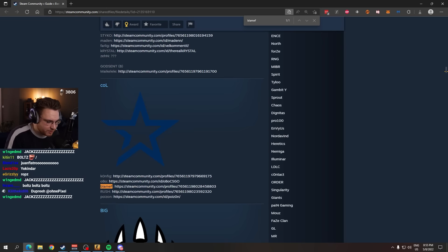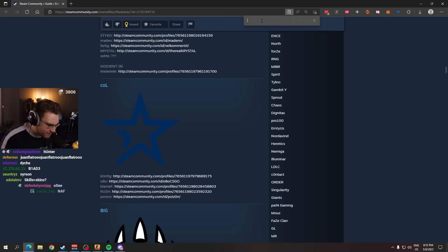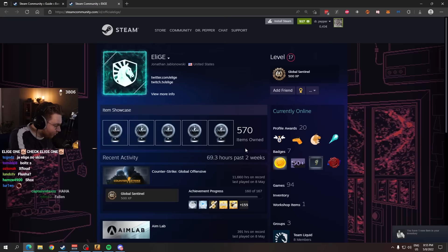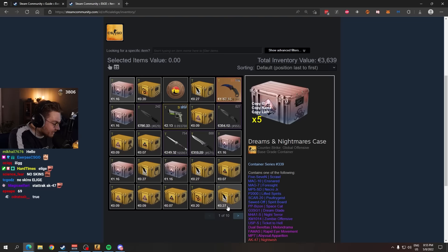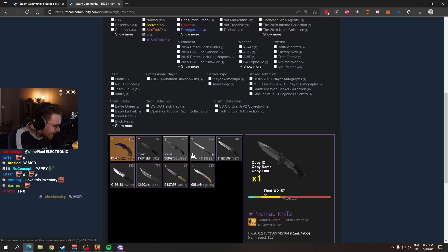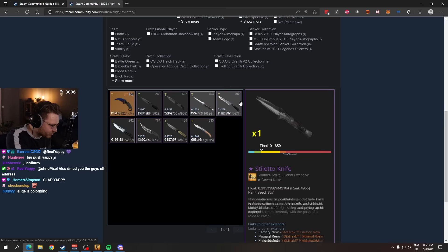One person I want to check — probably one of the most unique inventories amongst all the pro players. I just want to show it because a lot of people all the time ask to check out this inventory. Elish collects vanilla knives for some reason — I don't know if he doesn't like skins or flashy things — because he has an almost full vanilla knife collection, and it gets better once we check out his guns.